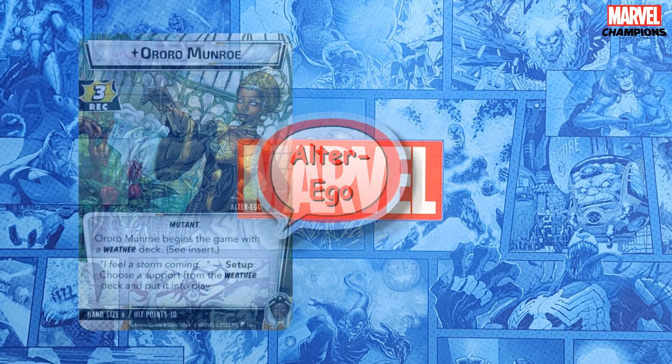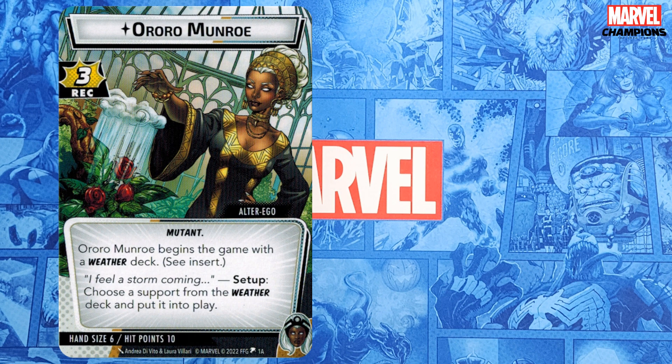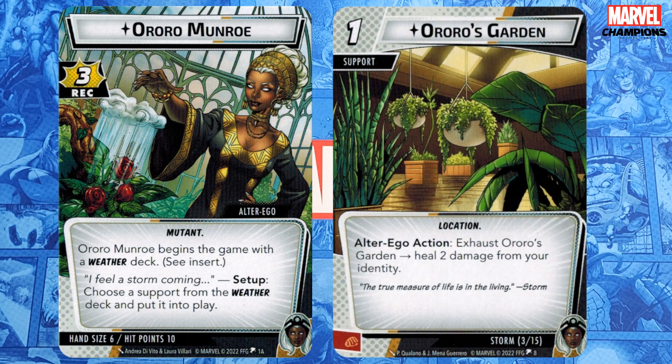In Alter Ego, Aurora Munro has the more or less standard 6 hand size and 10 HP, with a one-and-done setup ability and recovery of 3. Her lone Alter Ego card, Aurora's Garden, heals for 2, which isn't nothing, but if you're the type of player who likes flipping down to Alter Ego and need a better reason than recovery to do so, you'll need to add that in yourself.